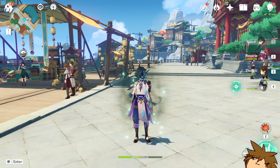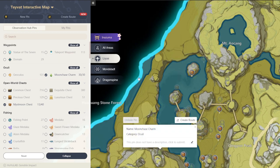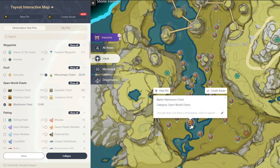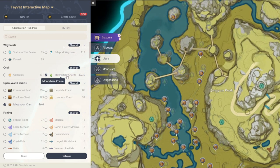What I do recommend is using the Teyvat Interactive Map. Here you can go to Liyue and see the oculi — the Moon Chase Charm will be right there and the Mist Moon Chest will be right here. For every chest you collect, make sure you go on the map, hide the pin so you can keep track of the ones you got. This will save you so much time so you don't have to search for that final chest or final oculi.